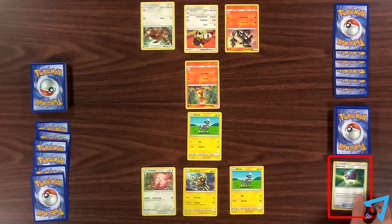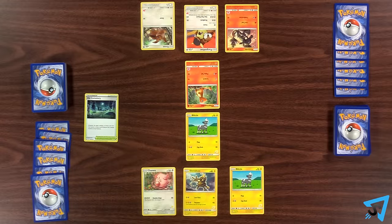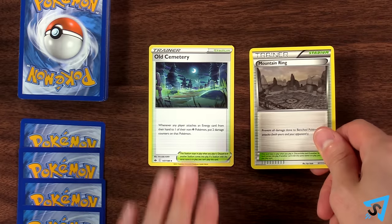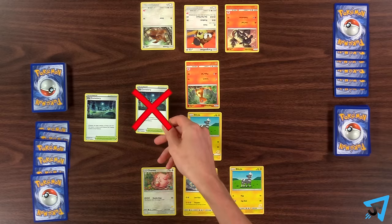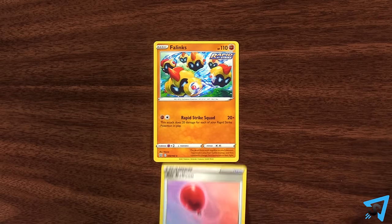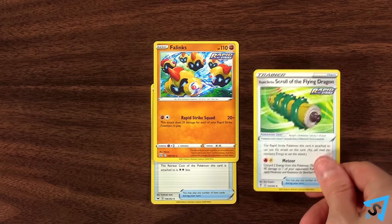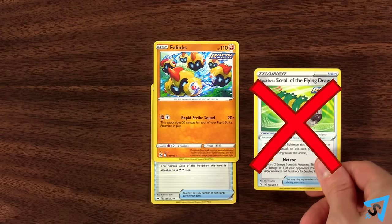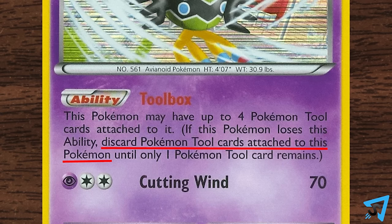Once played, you discard the card unless the card says otherwise, like for stadiums. A stadium stays in play when you play it. Only one stadium can be in play at a time — discard the old one and end its effects. You cannot play a stadium card if a card with the same name is already in play. The player who goes first may not play a trainer-supporter card on their first turn. Pokemon tools play underneath a Pokemon in play and grant that Pokemon unique abilities. A Pokemon may only have one tool attached to it. You may not remove or replace a tool once it is attached to a Pokemon, unless a specific card says so.